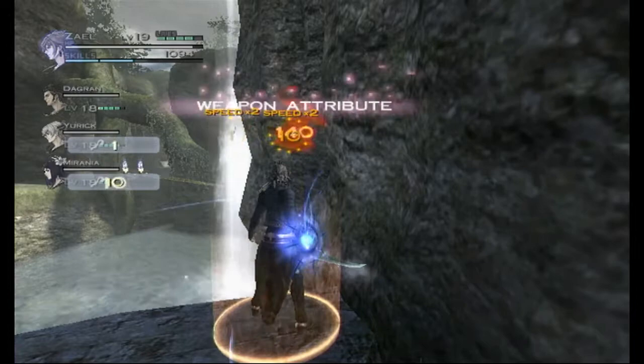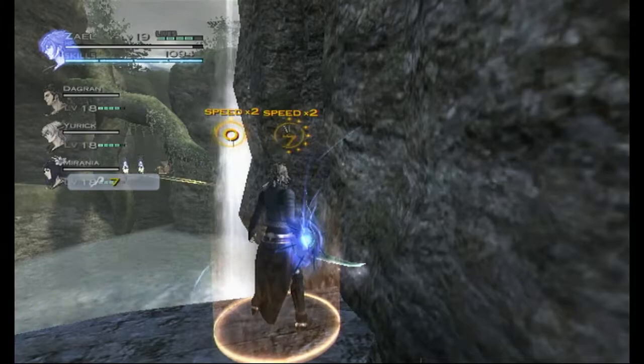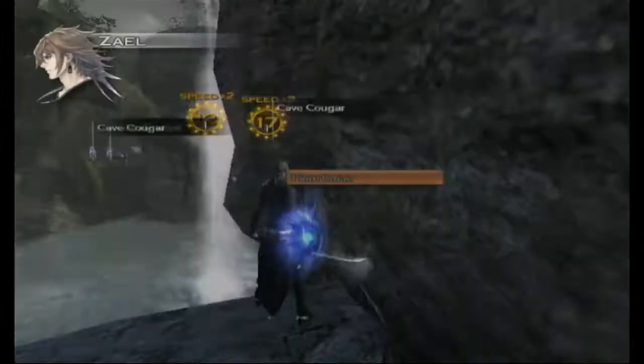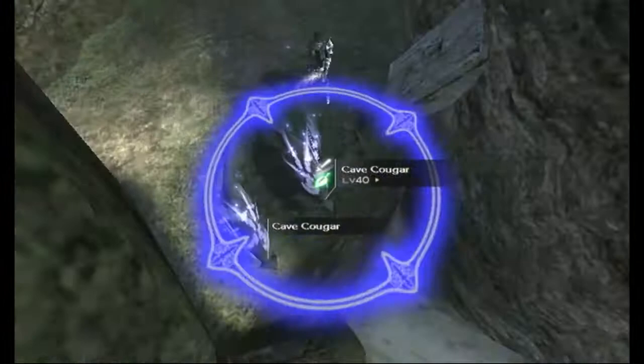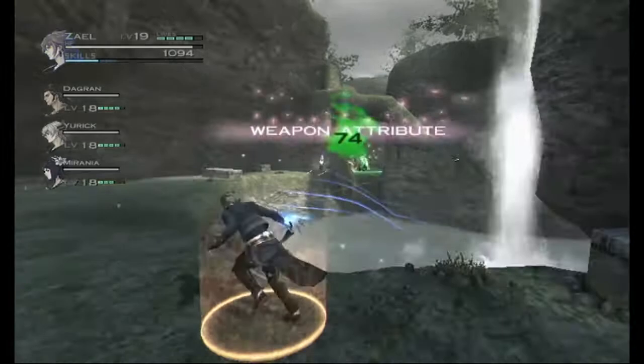We're back, and Dagran almost killed the second cougar. There we go. He's going to attack one of those two still stuck there. Yurik and Mirania are still attacking that one. We'll now switch targets — Power Strike, Flare — and this time attack the same one Dagran is attacking, so we're all focusing down the same enemy.